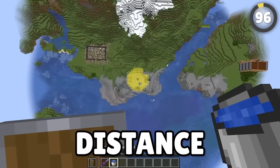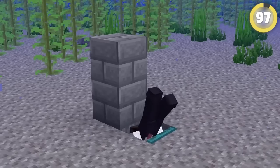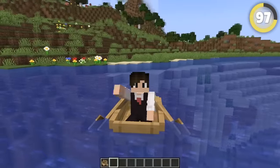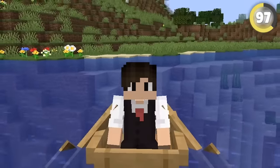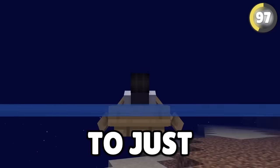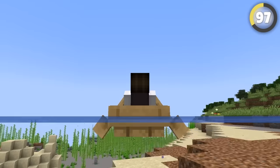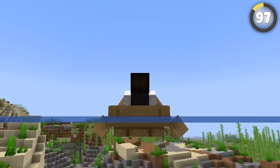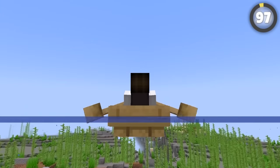A secret base hidden underwater can be very hard to see. The easiest way to find it is to get in a boat and try a vision trick: in the boat on the water, go into third-person view and angle the camera to just touch the water surface. The vision will glitch and show you everything under the water without the underwater filter, making any odd structure or entity easy to find.